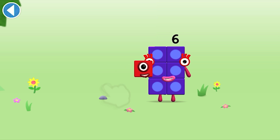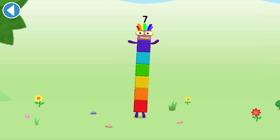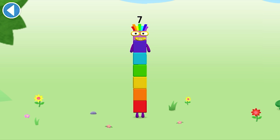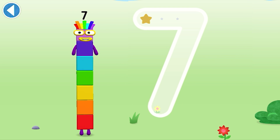Can you add one to six? Drag number block one onto number block six. Yay! This is number block seven. This number block is made up of seven blocks. I am seven — a line in the sky and down to the ground, that's how lucky seven's found.